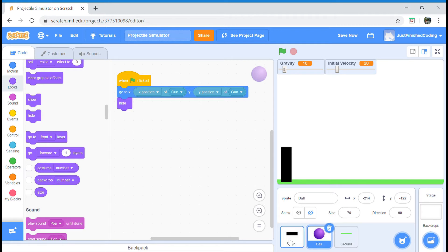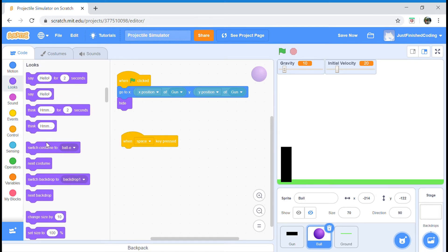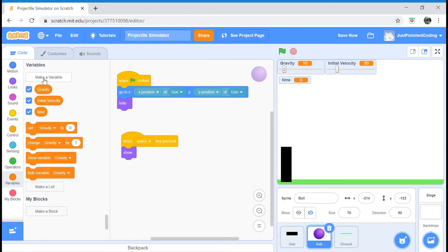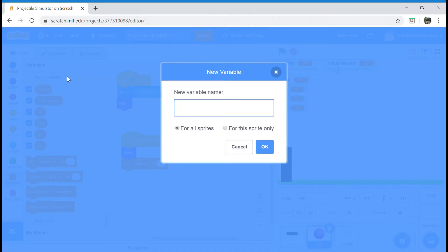Head over to your ball sprite. If you remember, we broadcasted 'shoot' when the spacebar was pressed — that's when the program actually begins. So in events, say 'when spacebar is pressed', and first we want it to show. Now we want to initialize a few more variables: 'time', which will constantly update every 0.1 seconds, and we set it to initially zero. We also need variables ux, uy, sx, and sy.